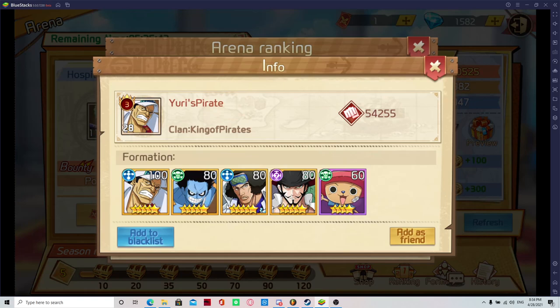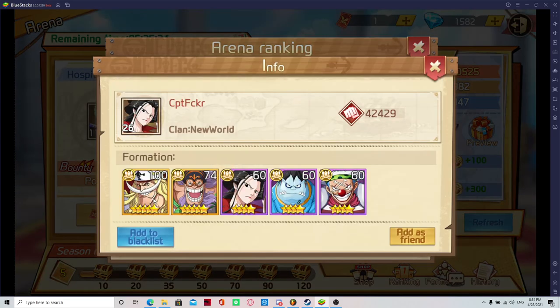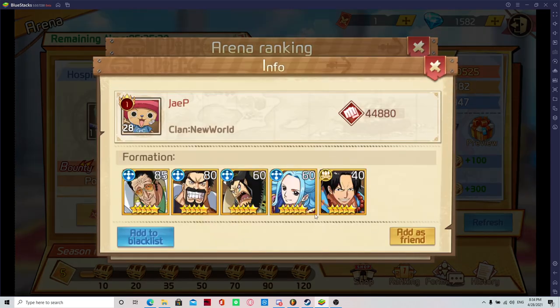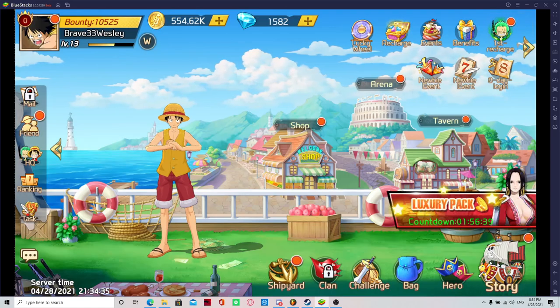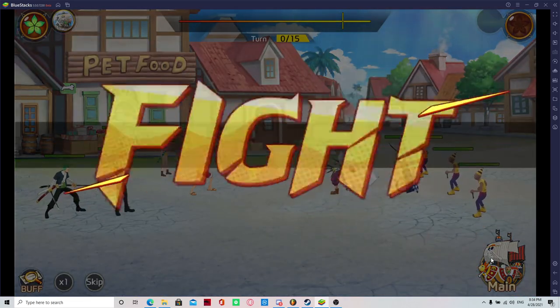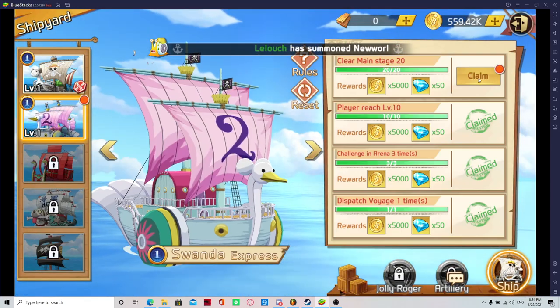He also has a tank. Having a tank and a heal works, and that's another thing I want you guys to remember: keep Chopper in until you get a better support. Chopper is going to be your main guy for the longest until you get a better support. Healing in this game is very important — healing sometimes actually wins you battles.